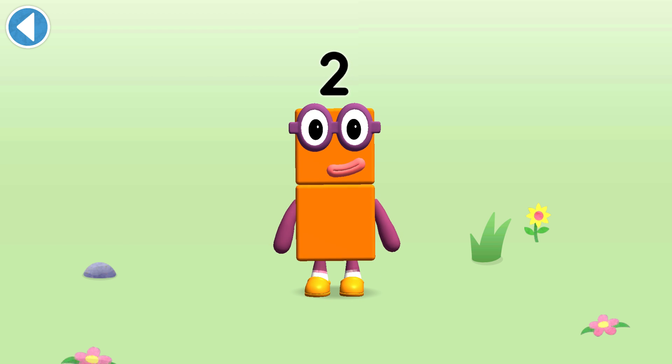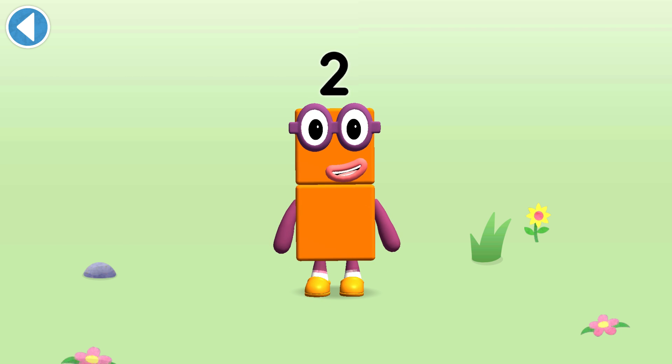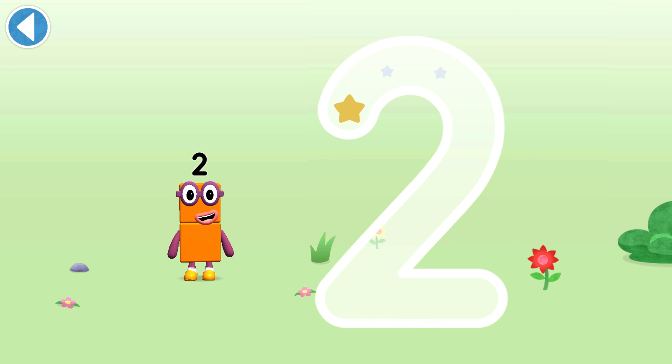This is Numberblock Two. This Numberblock is made up of two blocks. I am two. How do you do? One curve down is what you do, then straight across to make a two.